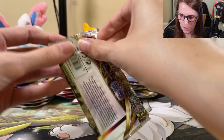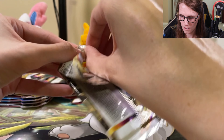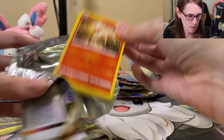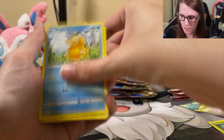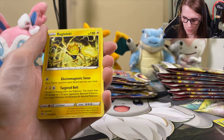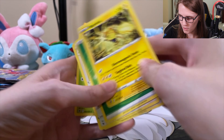Got the Decidueye sleeve here. Ponyta. Do this one regular. Ponyta. Croagunk. Psyduck. Petal. The reverse holo there. And the Regilecki. So another non-holo.